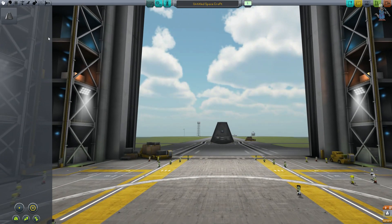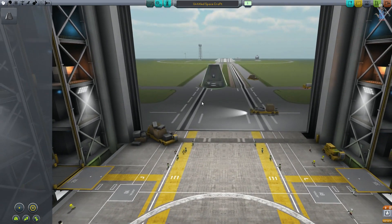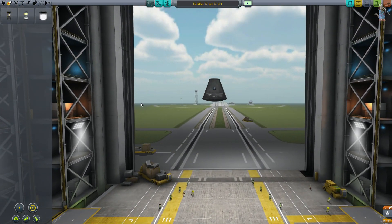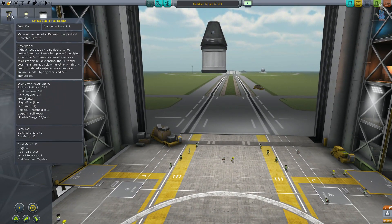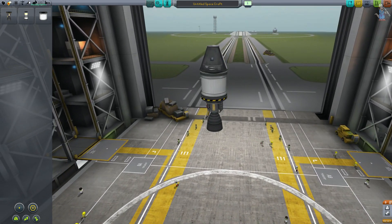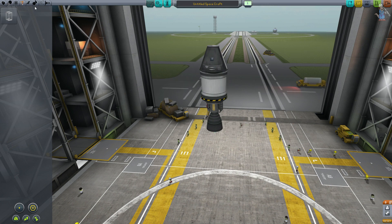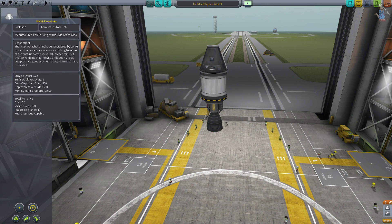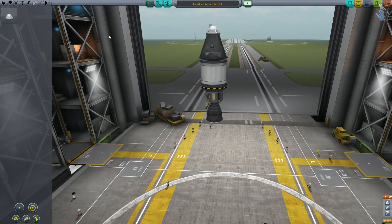Zvolíme náš základní command pod a můžeme postupně začít tam strkat věci. Máme jen tohle, takže vytvoříme zcela základní raketu, která vydrží tak 4 vteřiny. V command podu máme padák — ten je velice podstatný, bez něj bychom asi moc dlouho nepřežili.